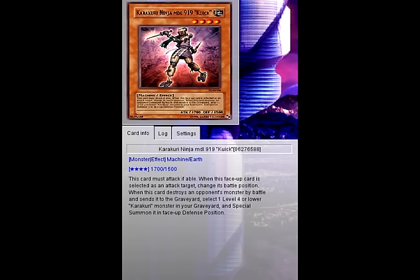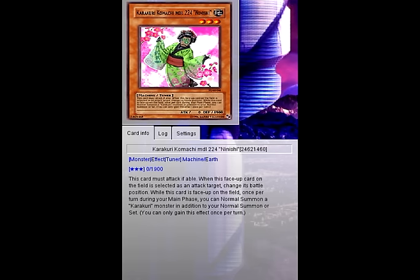Namba 224 has a really basic effect where it allows you to extra normal summon a Karakuri monster in addition to your normal summon or set, and you can only gain this effect once per turn. That's actually important because you have two extra normals in this deck and can only use one of them. Karakuris lack the ability to spam, so this card is pretty key for the archetype. However, since we're also running Symphonics, that basically covers up that Karakuri weakness.